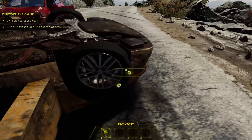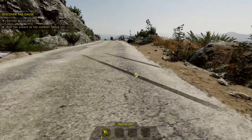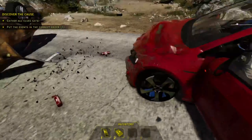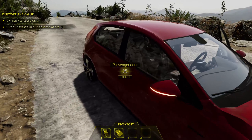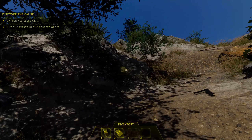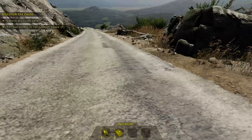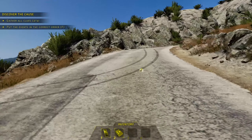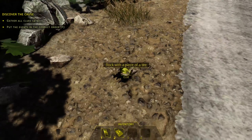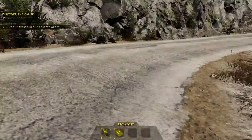Now we get to gather all the clues and put events in the correct order — five different clues total. We have a hole in the tire, an oil puddle which is irrelevant, an impact point, skid marks, a first aid kit, an open trunk, and car debris. We can actually go up to the cliff — there are skid marks up here, so he lost control. Yellow sedan drives over a large rock and blows a tire.